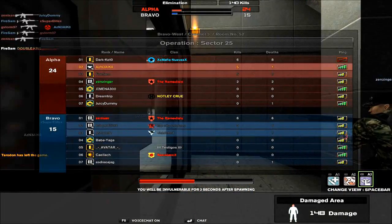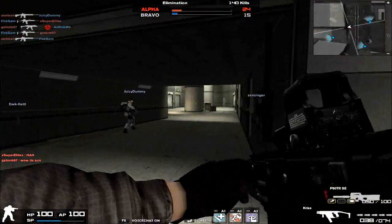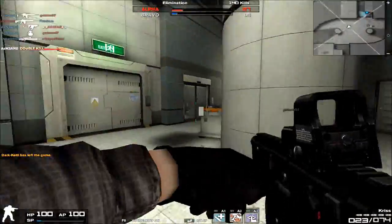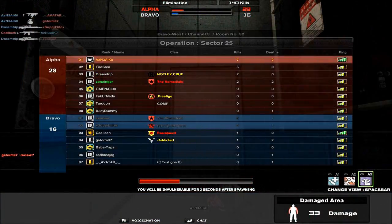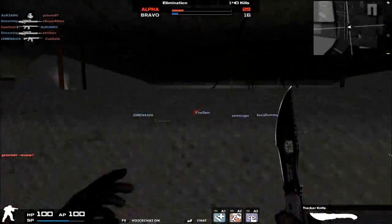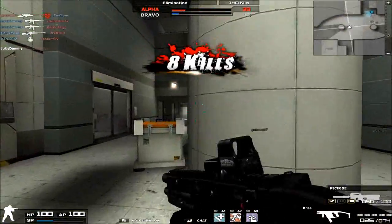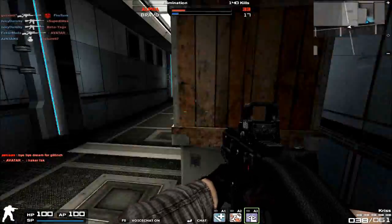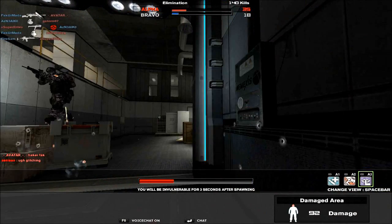So, a little background on the Kriss in Combat Arms: it is unlocked at Sergeant First Class 2 and costs around 1200 GP a day, which is actually on the pricier side for submachine guns. In GP standards, this is one of your most expensive submachine guns, so the price is pretty hefty. I don't really think it's worth the cost unless you're a huge fan of the Kriss, and it will make a mark on your finances if you don't have a lot of GP lying around.